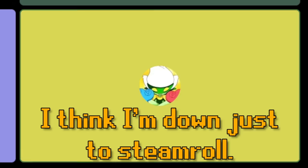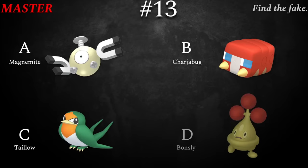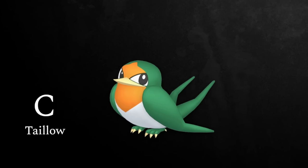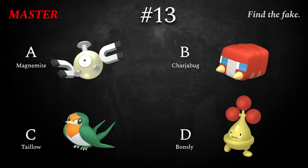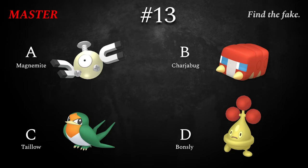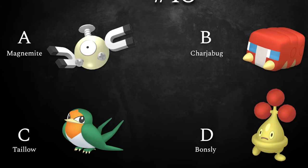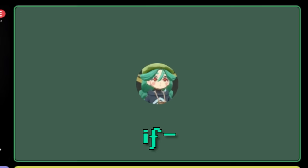There is a bonus question in this quiz worth two points because it's extra hard. Toast is sitting pretty for question number 13 — another master. Tiny little guys. Is it Magnemite, Charjabug, Togepi, or Bonsly? Four shinies, one fake. Master level difficulty. I'm pretty lost. I was really torn between Magnemite and Charjabug — something about that bright colored Charjabug just doesn't sit right. Mimic says Bonsly is pinker — she thought it was fuchsia instead of red.